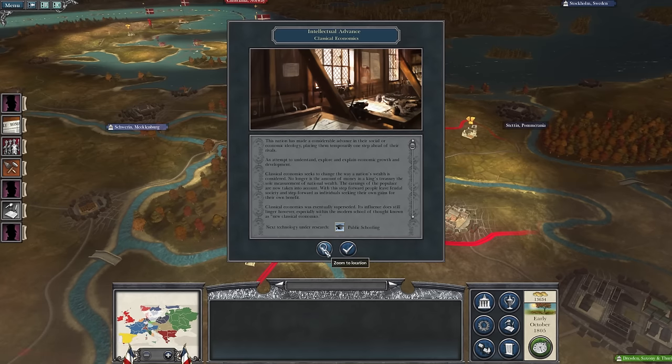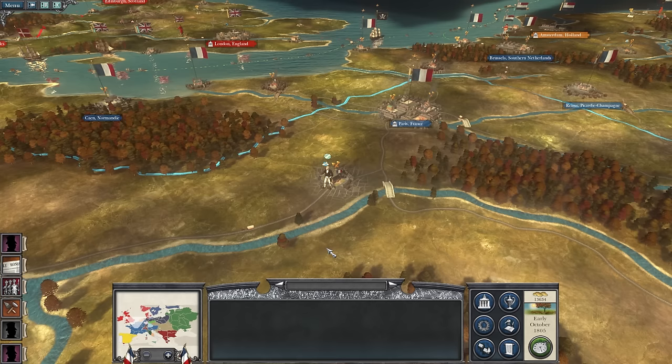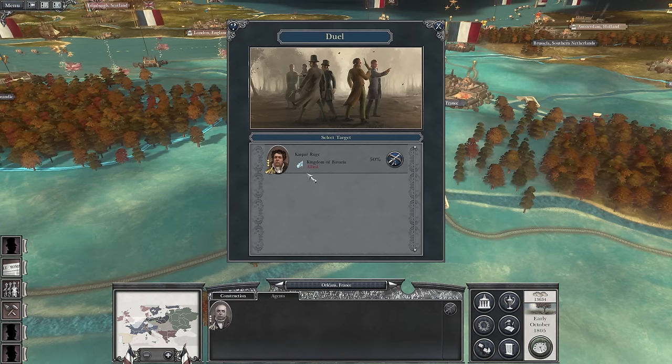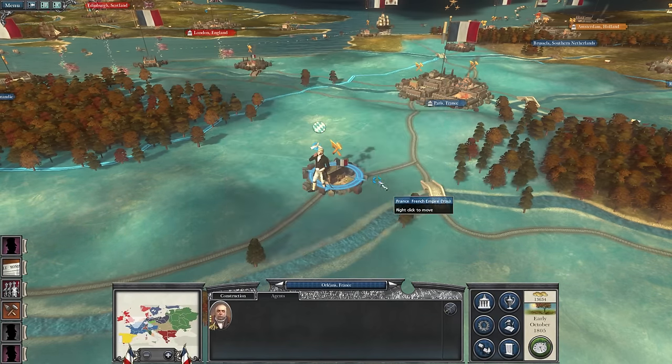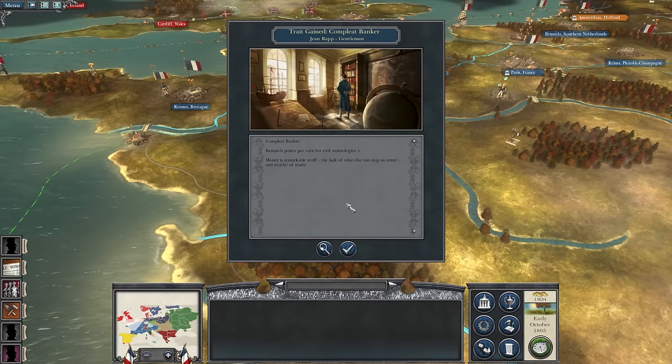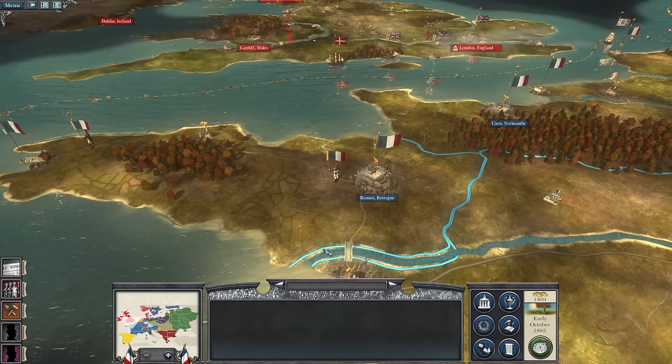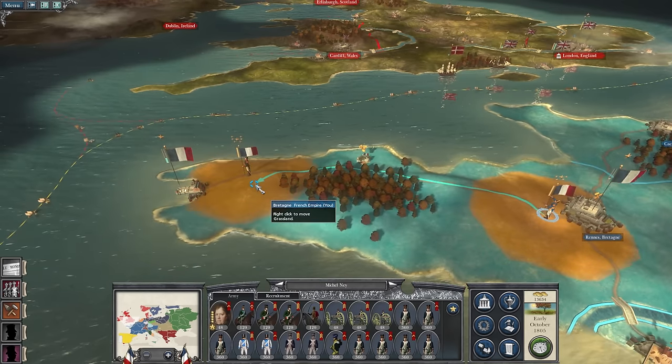Intellectual advance — classical economics. Lovely. Agent detected — allied, that's fine, don't take them out. Competent banker. Oh, my gentleman. Ney was blocked — that's fine.